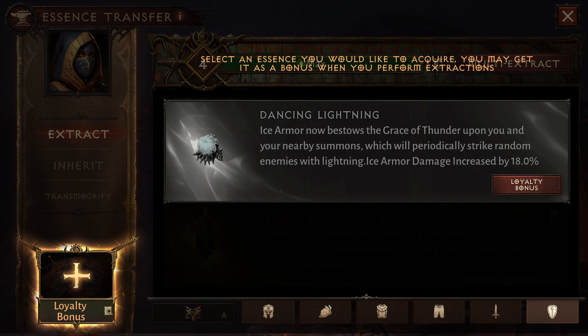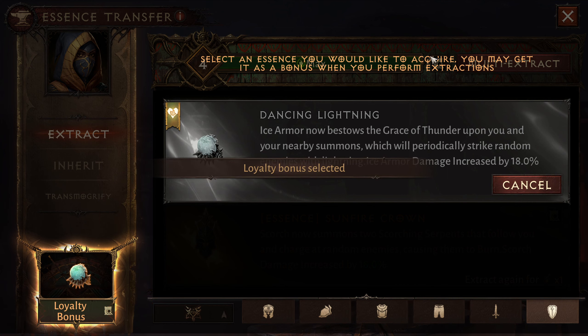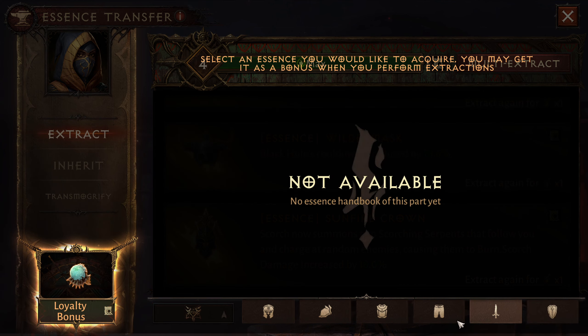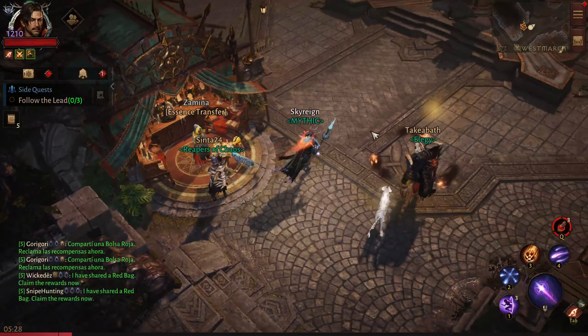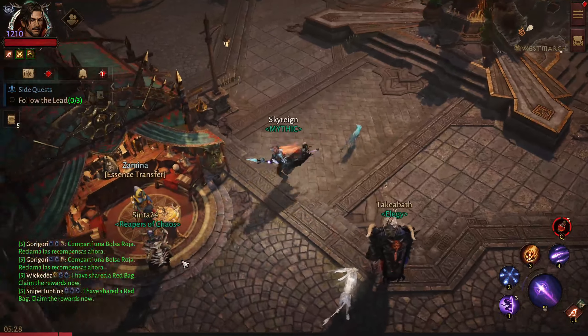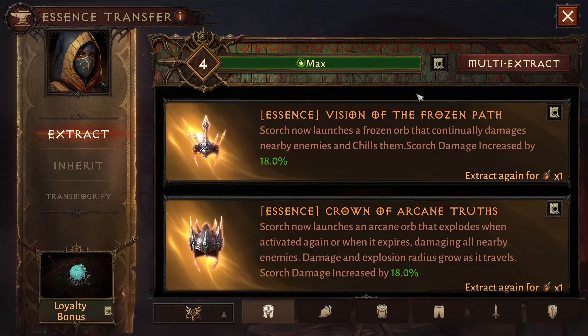That's an offhand that would kind of go well with the storm offhand one that gives you armor and does the little lightning strike. They did nerf that one a little bit, but it's still one of the more effective ones. We're kind of on a roll here — I'll take it for a win. The offhand section is going to be a little bit of a point of contention.